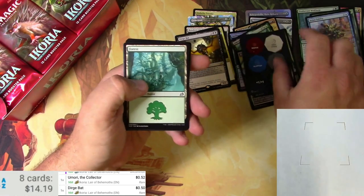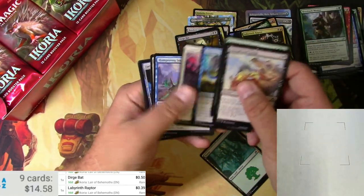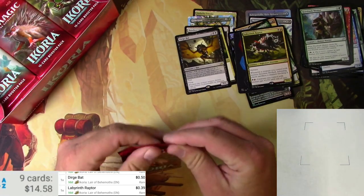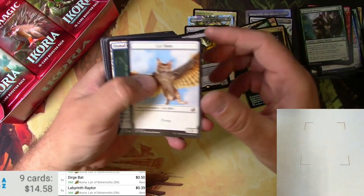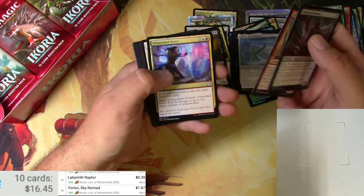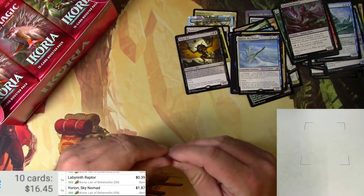Punch-Out Tokens. A Labyrinth Raptor for the Rare. No other Alternates. All the way down — that's the way you want to do it. Catbird, Dismal Backwaterer, You're in the Sky Nomad — solid card, almost two bucks. Channel Force. Cathartic Reunion — nothing big there.